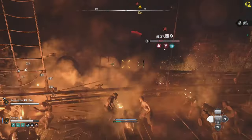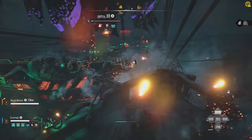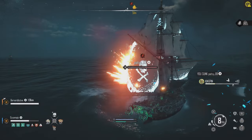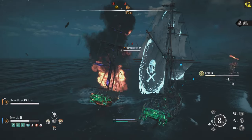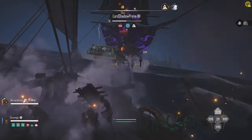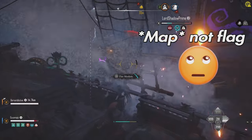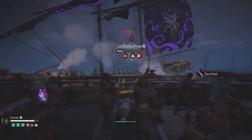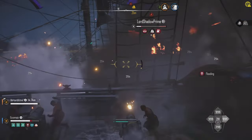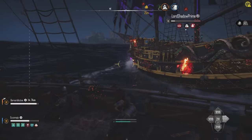With this build, I have easily sunk multiple snows and brigantines in PvP, and the severe damage seems to take most players by surprise. It works really well for cutthroat cargo hunts, because we can sink them quickly and then grab the flag and run without them being able to catch us. And if they fast travel ahead, we can just repeat the process. Ubisoft are introducing new PvP events in the next update that's just around the corner, so it's a great time to have a good PvP build up your sleeve.